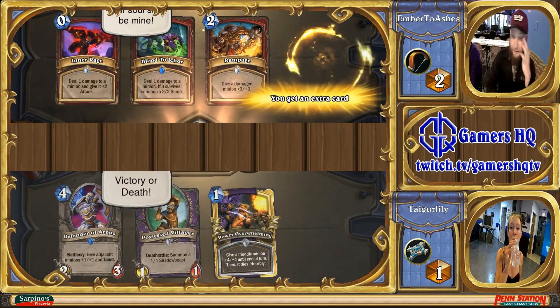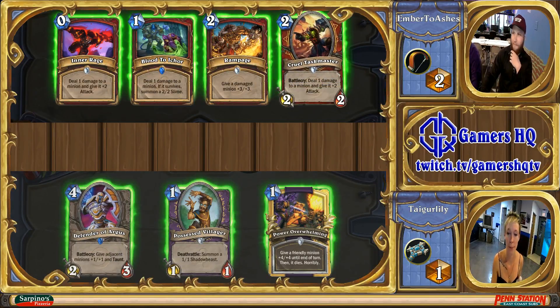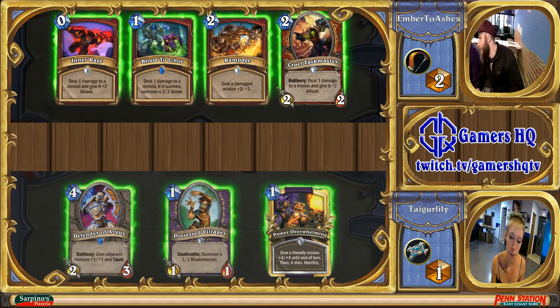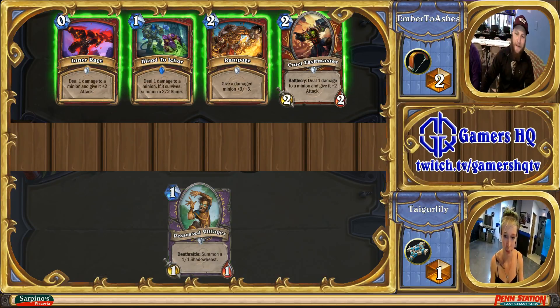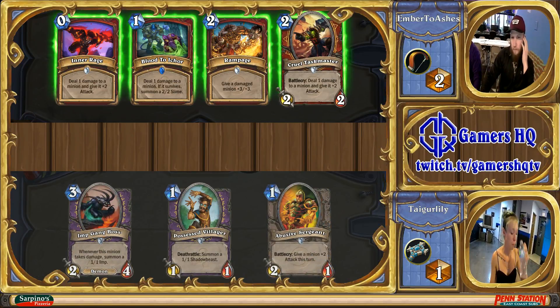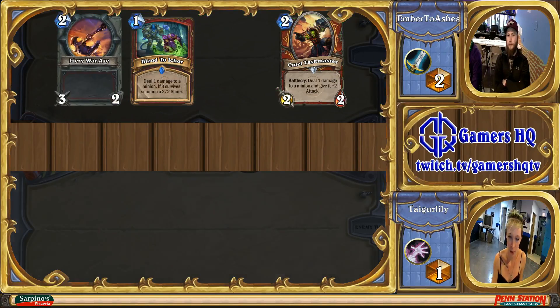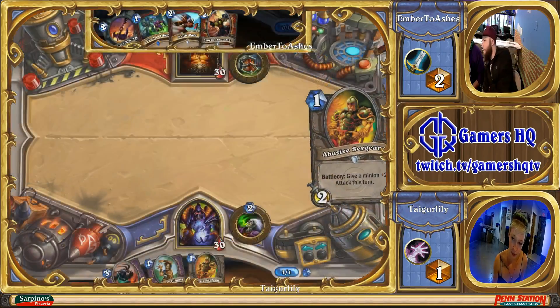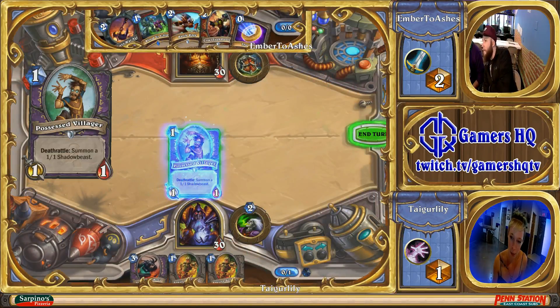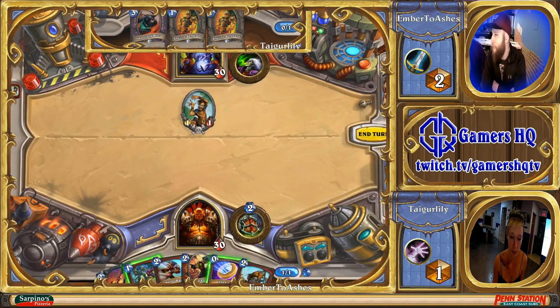So it looks like the Warrior deck was the last deck that Ember has. And Tiger Lily is going to bring out the Zoo deck. The Zoo deck, depending on how Tiger Lily plays and draws — she looks like she drew pretty well — can potentially win against this deck. It has the ability to just straight race the OTK Warrior deck. Ember does have a solid draw here — coin, two-drop and a two-drop — to establish a board, which is pretty good.